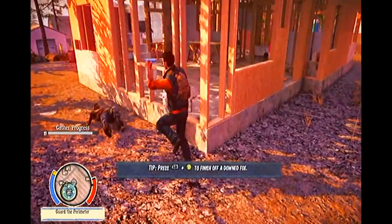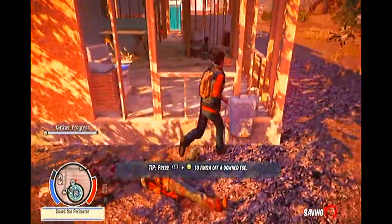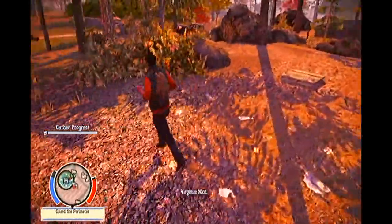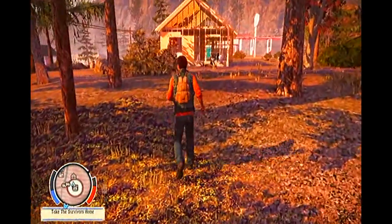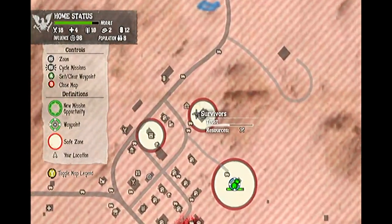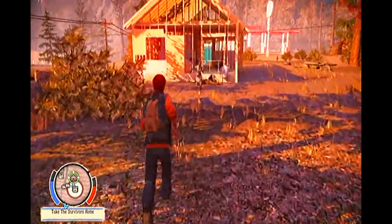To begin, you first need to be past the prologue and at the first main survivor camp, which is the church. When you go out on your first surveying mission, you will be told of a new group of survivors that you can recruit to your cause. After rescuing these survivors and taking them back to your base, you will then be told that you need to build extra sleeping quarters in order to cater for the new guests.